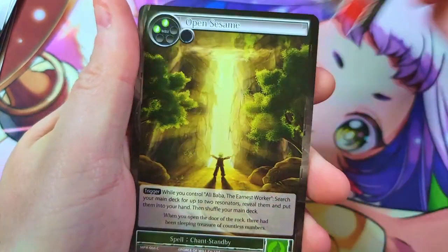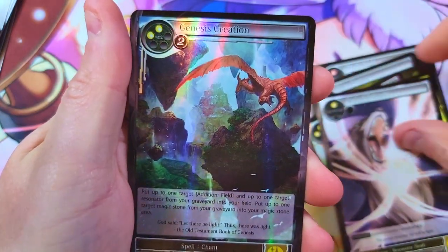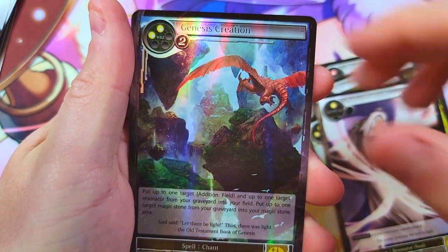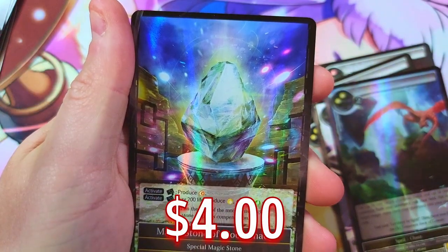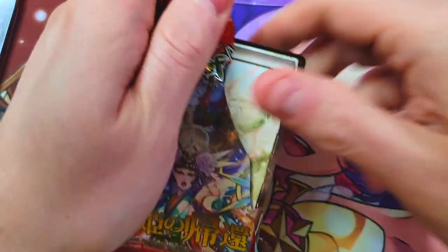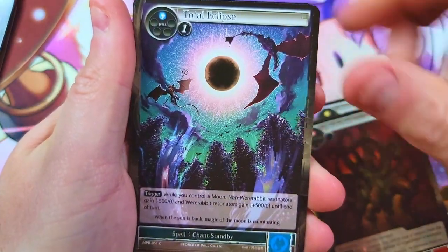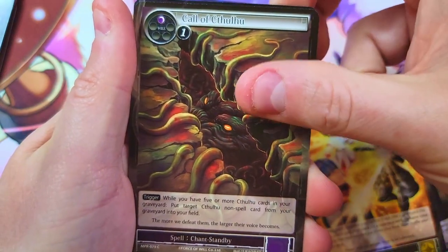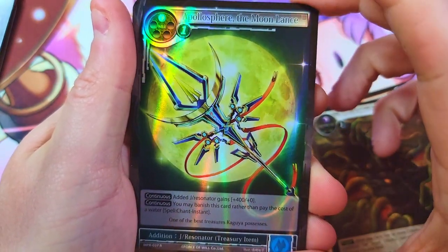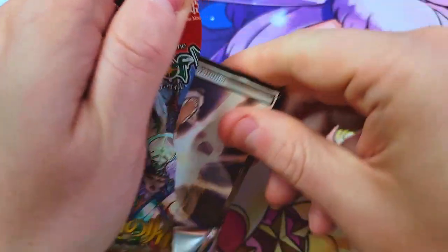Next pack: the Black Goat, White Spirit, Apostle's Seal, and Genesis Creation — a little chant spell — with another Magic Stone of Moonshade in the foiling again. Next: Sweet Rose, Black Goat, Total Eclipse, Call Cthulhu classic, and the Apollo Sphere Moon Lance foil.